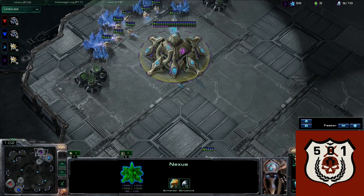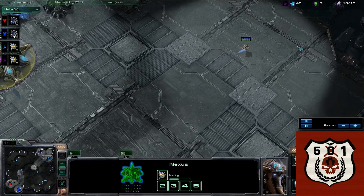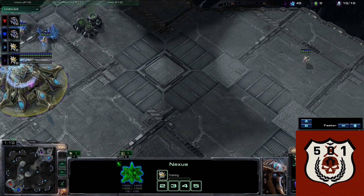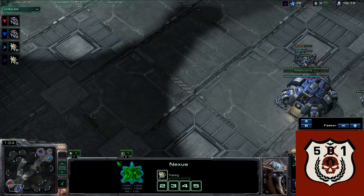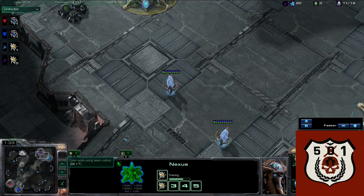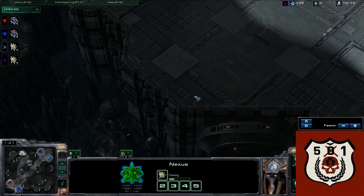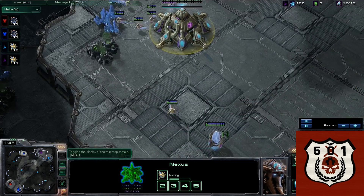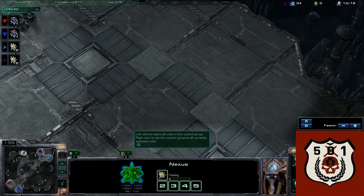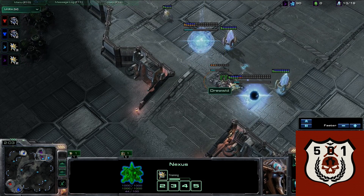We're going to have two Terrans who are both going to try to cheese us. You're going to see examples of how to block some early Terran cheeses with Protoss because it's a little more difficult to do. I go and check the back of the base - on this map, Molten Craver or whatever it's called, on 2v2 a lot of times you'll have an early probe or SCV go right to the back of your base and drop some bullshit. So it's always good to check there.